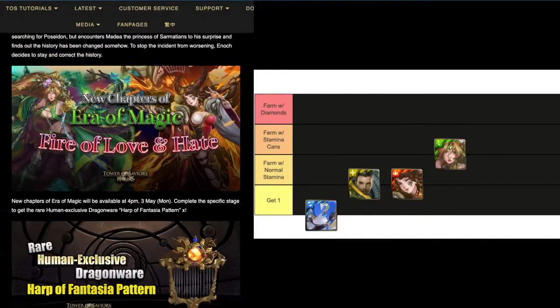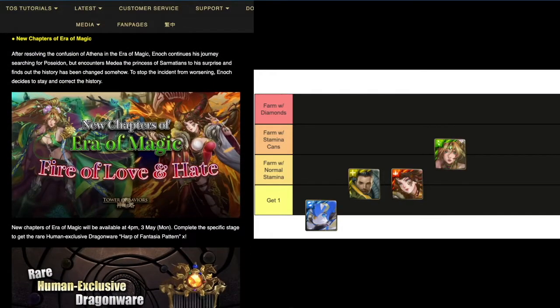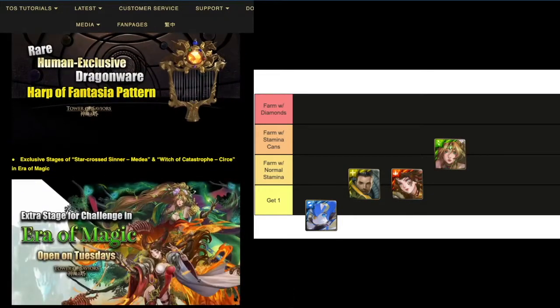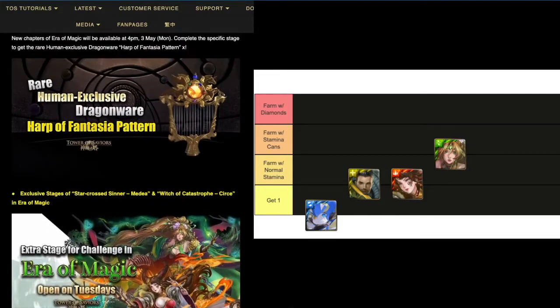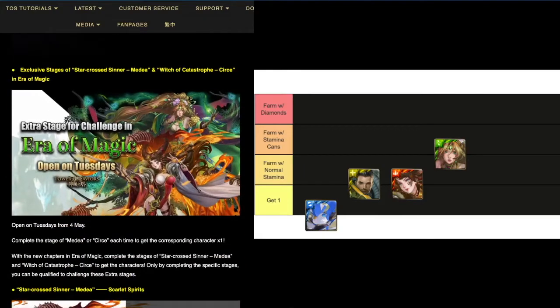Next up, new stages for Lord of the Realm — Air of Magic — two stages, two cards for the alternative timeline versions of Cersei and Media. There'll also be a Dragon for humans, a third one, so that's good.